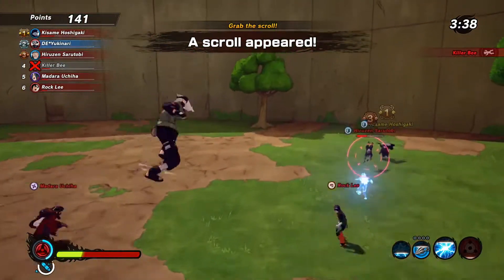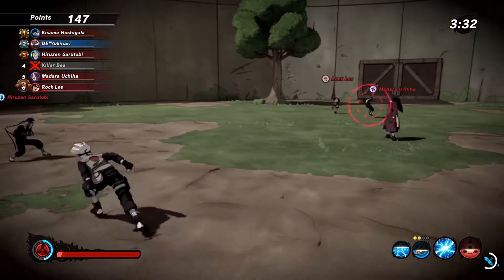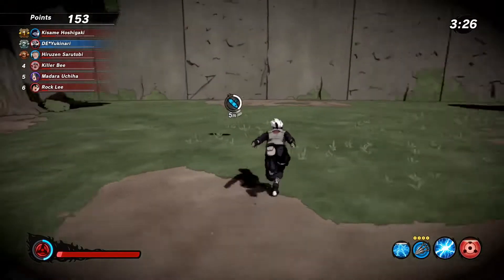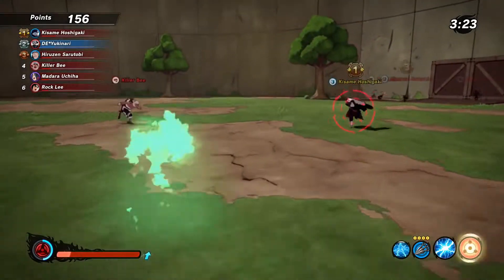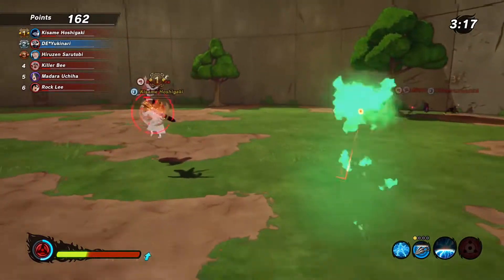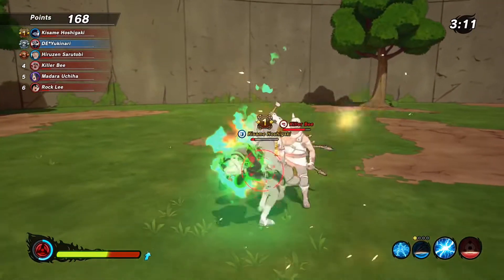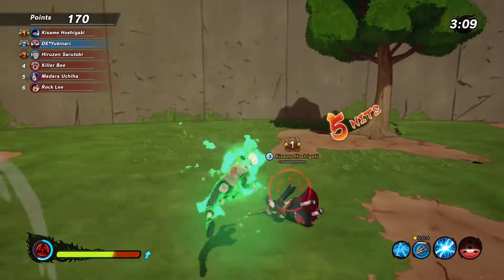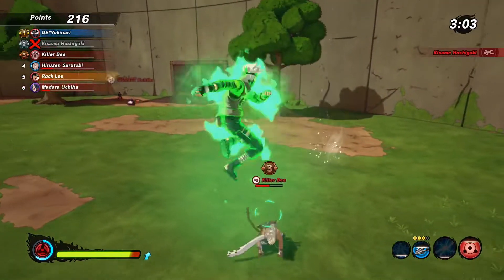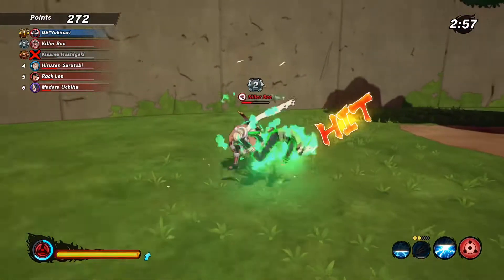The very first jutsu we're going to talk about with Kakashi is Sharingan. To me, the Sharingan — the way it's used in the anime — is kind of how I would have liked to see it used in this game. I do understand it would be overpowered and there would be a balance issue, but it doesn't mean it would have to be a standard jutsu. How it works now is it's an extra substitution. Where that comes in handy is in combat and survival mode — anytime you're getting pressure and you want to substitute out and you don't have it, you have a Sharingan extra substitution. That's great.